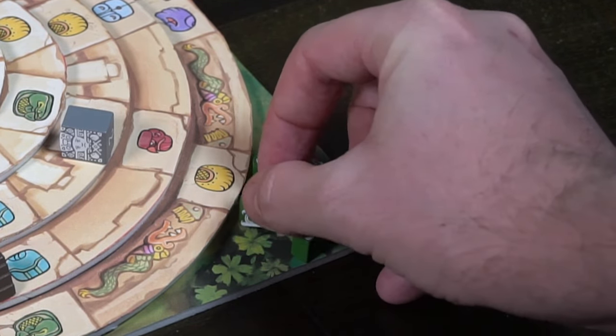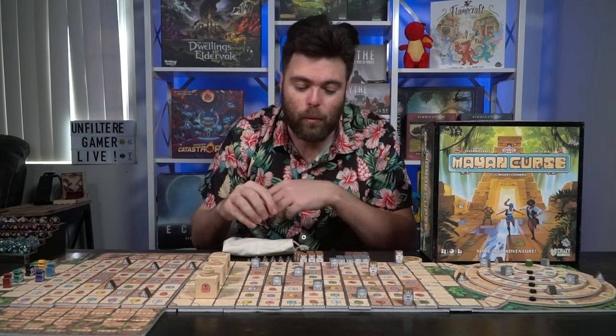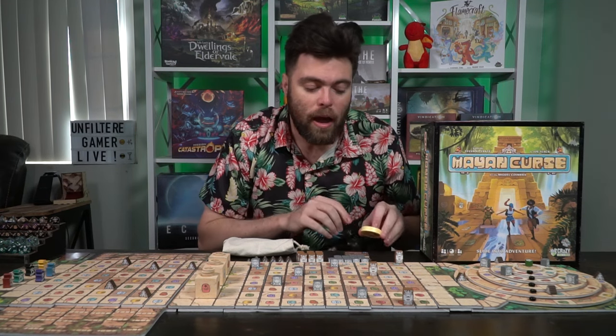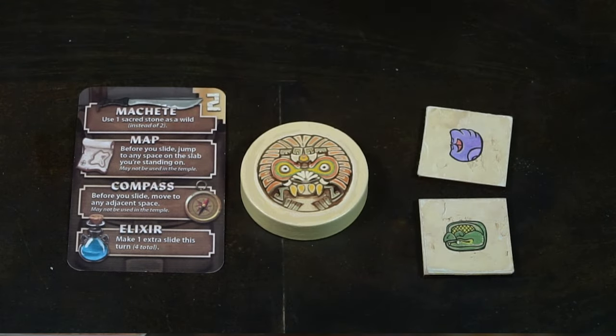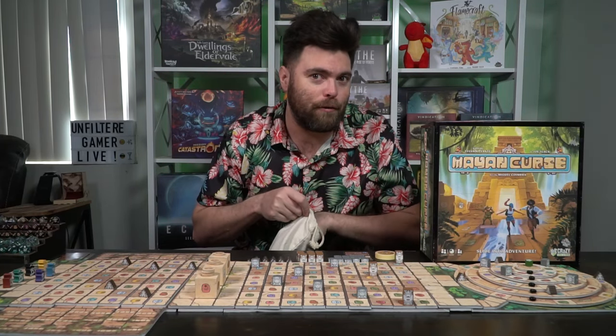You'll take extra cameras for each player other than the first one and place them off to the side of the game board so that everybody can get just one camera. You won't need the rest of these little temple totems. The first player — the person who most recently visited a Mayan ruin or somewhere ancient — will start the game off. Each player will get a backpack card with a unique ability, then start by giving each player three random tiles from the bag. Make sure nobody else sees the tiles you drew, and after that you're ready to begin.